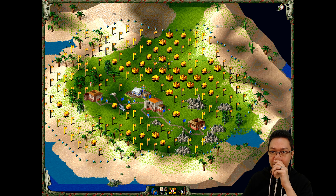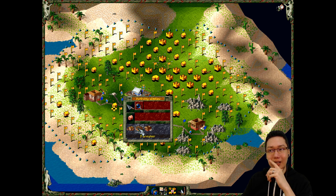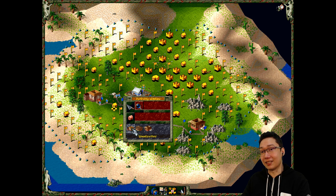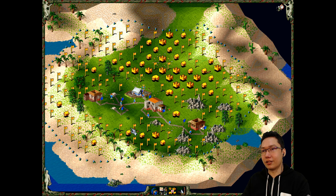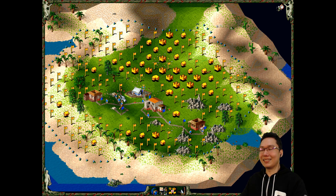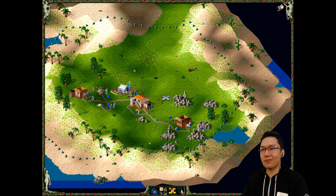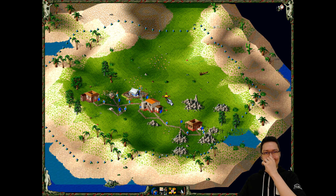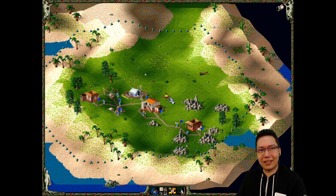It auto-connects - perfect. So the forester will keep trees going. I've been told that one forester can support two woodcutters, so I'm gonna put down a woodcutter right there. Two woodcutters, one forester - that's what you guys have told me, so I'm going with it. Figuring this game out if you've never played a Settlers game is confusing.